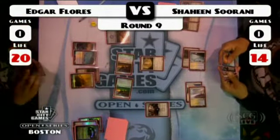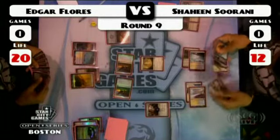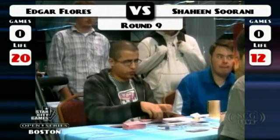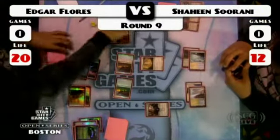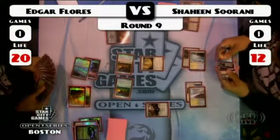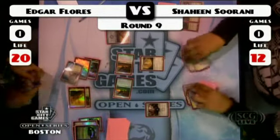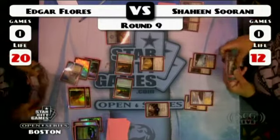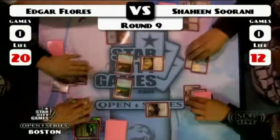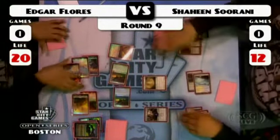Edgar's just willing to go in and fight with some hawks until Shaheen starts stopping that. He's got no reason to stop just hitting. And what do we have up there — that looks like another Mind Sculptor. Has Edgar brainstorm and drops a Colonnade. And once again, Shaheen's willing to just pay four to make that Jace go away, and Edgar's coming out ahead on both of those.